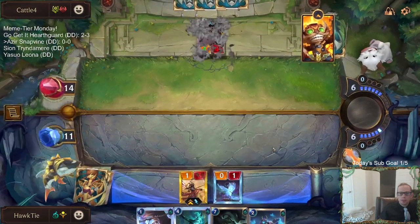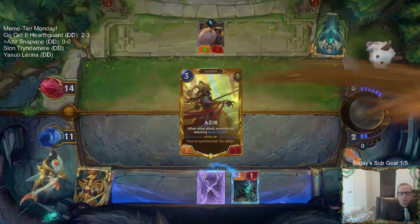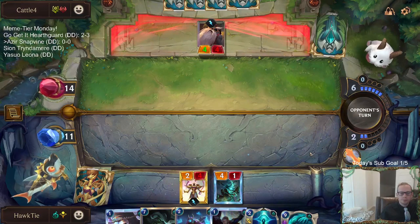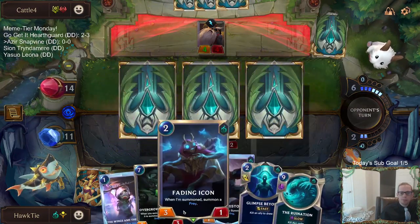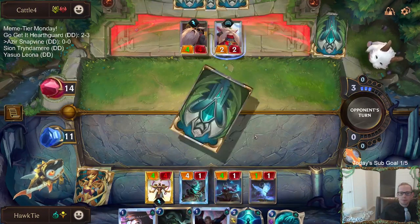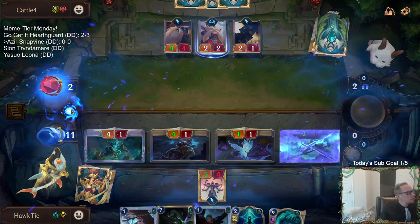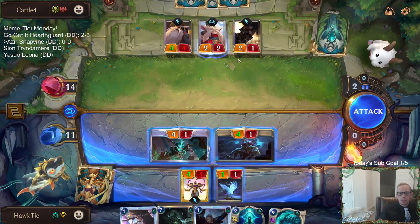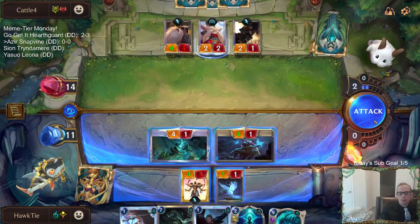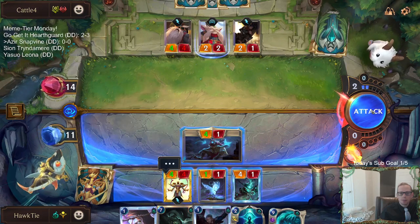Azir needs some help. He gets plus one, plus zero this round. There's not too much reason to attack with that, so I'll attack with these two — they have those two to block. I don't have great blocks on the 4/4 but I can just throw my 1/1 in front of the 4/4. Maybe I just don't attack with that and just attack here.